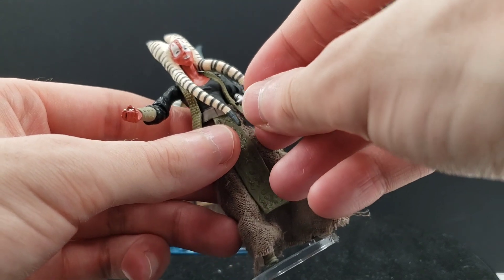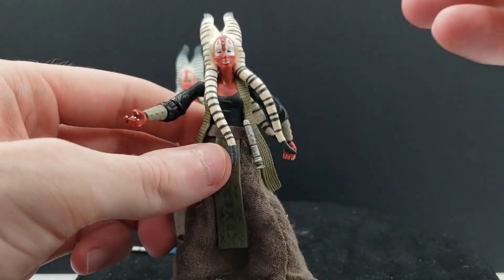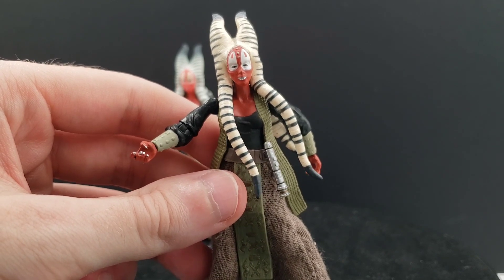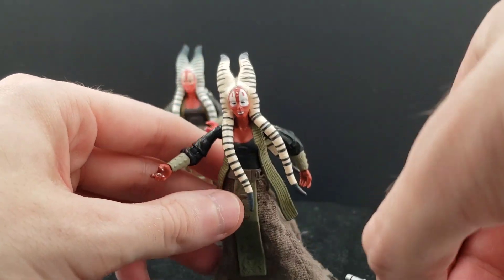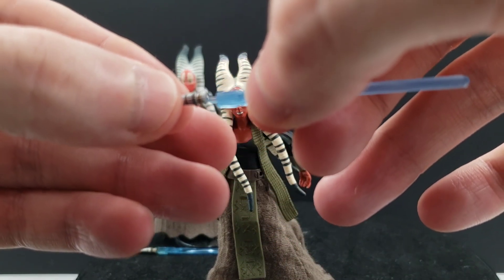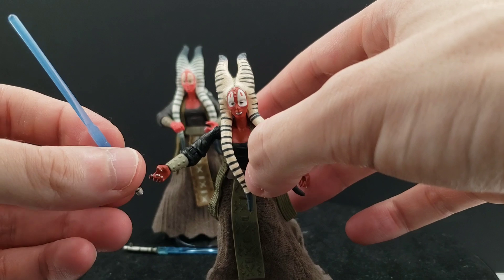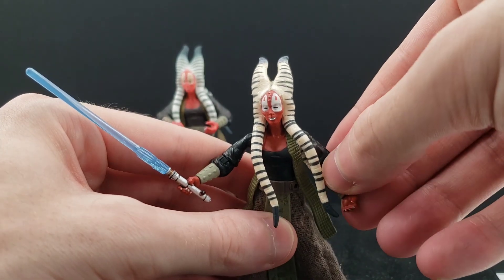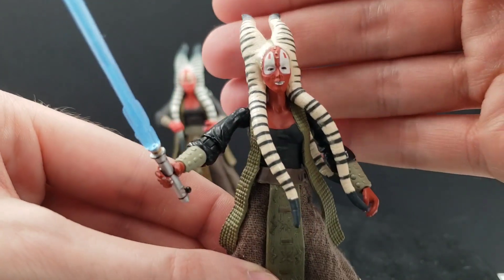She does have a hole on her belt where you can plug in the hilt. Sometimes I kind of miss this design from Hasbro. Oftentimes they include just the one lightsaber for the Jedi with no alternative unignited hilt or anything. And if they're adamant about only including one lightsaber, you think they could at least make it where the blade can be popped out so they can carry the hilt. Wouldn't mind that.